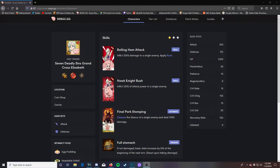She's super good because even on her level 1s and 2s she still does a lot of damage. But if you get her into her level 3s, she does insane damage. For her Rolling Ham attack, it inflicts 500% damage to a single enemy and applies Rush, which ignores the defense of the Red Demon. So you're just going to insanely attack like crazy.